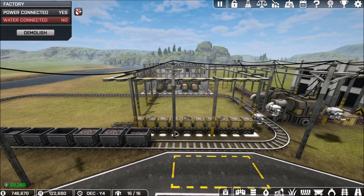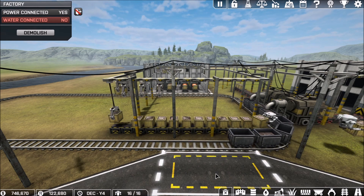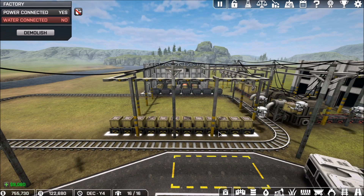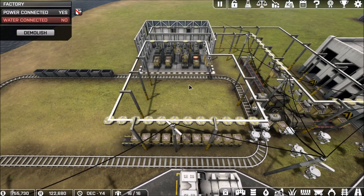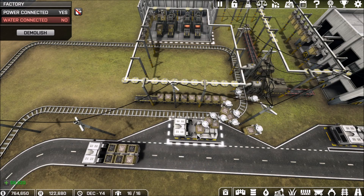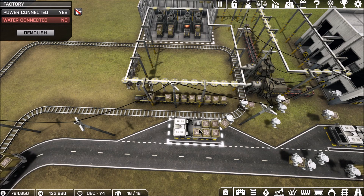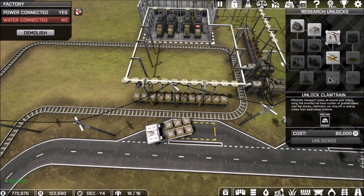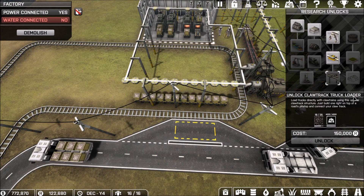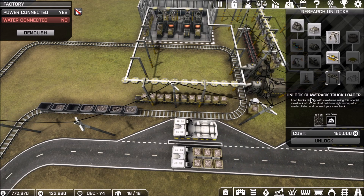Then we come over to the unloading station. You notice that it's right near the drop-off for the trucks, and it is in yellow — I do want the drones to work this one. The reason is right now I don't have the ability for the cranes to load and unload the trucks. That's going to be my next step. If we come back into our research, here is the claw track truck loader.